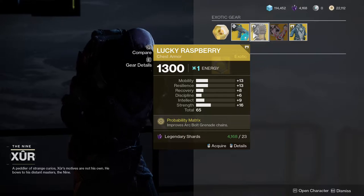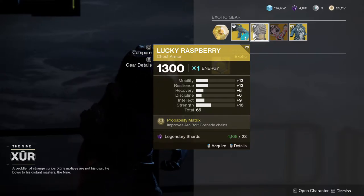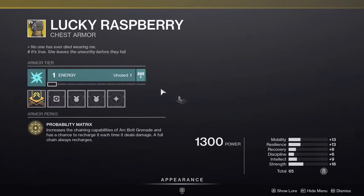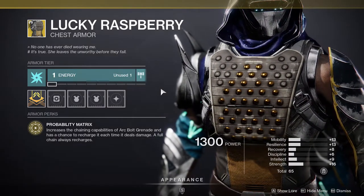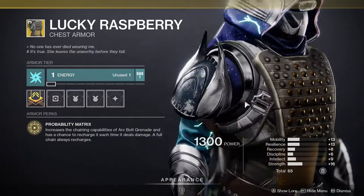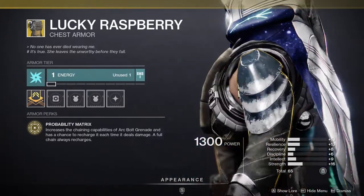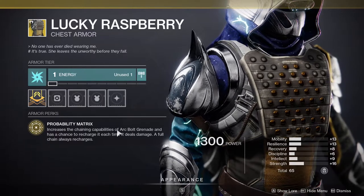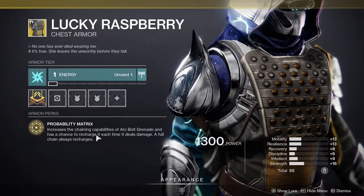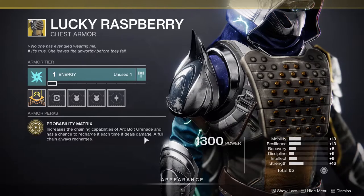For the hunters, it's Lucky Raspberry. I hate this chest piece. It's good, don't get me wrong, especially if you want to just flip the coin and see how many grenades you can get. But I don't like exotics that are chance-based like this. It increases the chaining capabilities of the arc bolt grenade and has a chance to recharge it each time it deals damage.